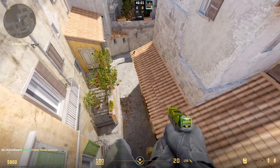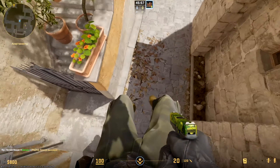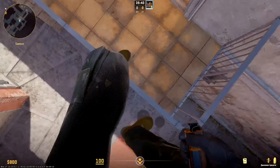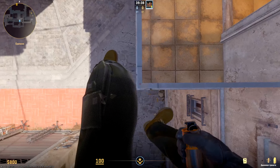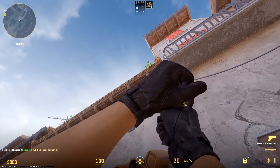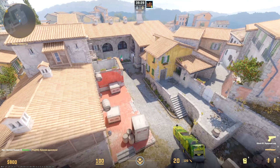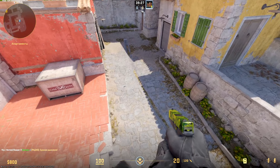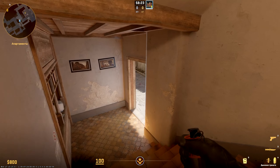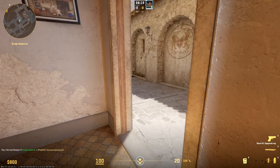Then stand on the fence and fix yourself on the corner, set the circle above this dark hole, and throw in jump — such smoke closes small pit. You can also close long even from boiler: hold the wall behind, aim the middle of that grass, and throw on run.